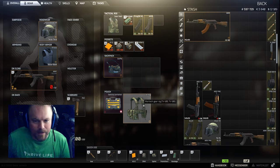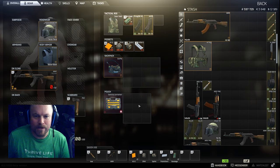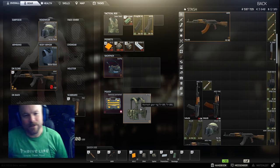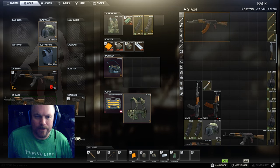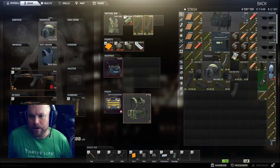The problem is of course if I get killed I lose it. The nice thing about having three spaces in your pouch is you can put stuff in there when you know you're going to die. I'm not going to toss the rig because of the risk of losing the keys and all that.